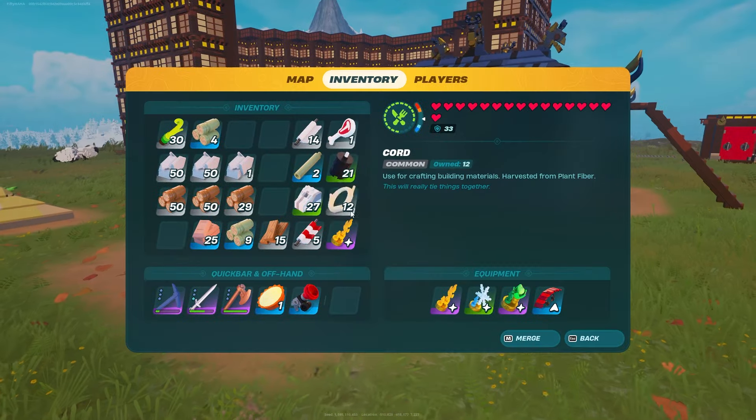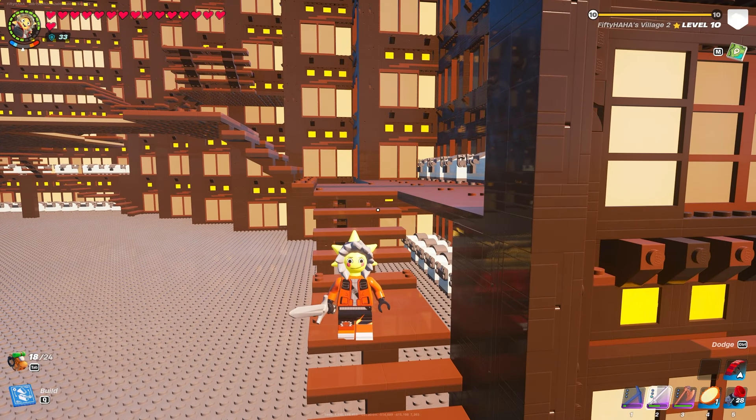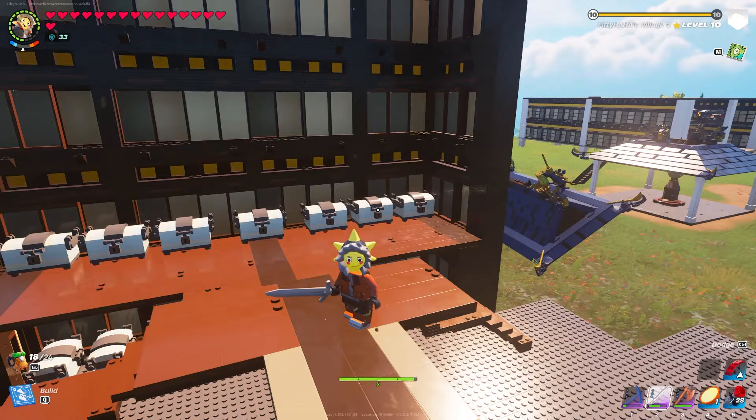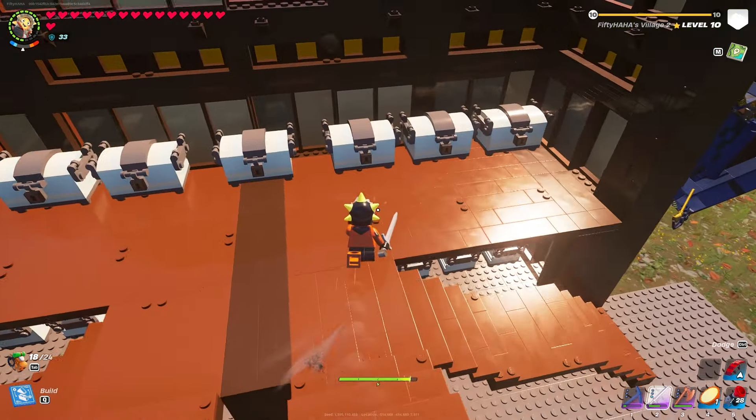We just gotta be careful, but I do have a little bit of materials on me. I need to sort my inventory a little bit, but once I get all of the materials and tools I need, I'm going to go down into the caves and check out the area where we're going to start this thing. This might be a really good idea or a really bad idea — there's one way to find out.